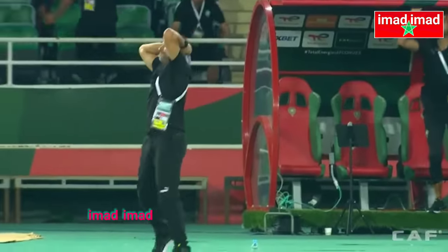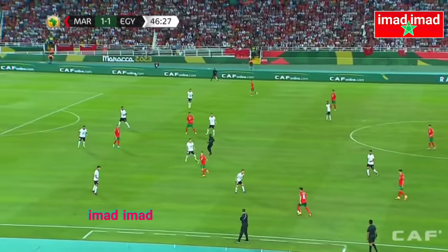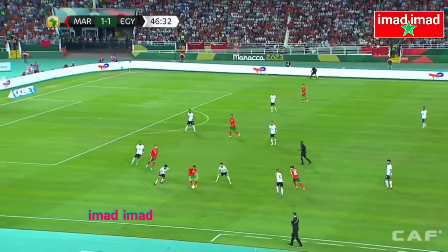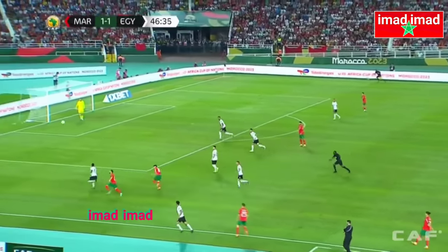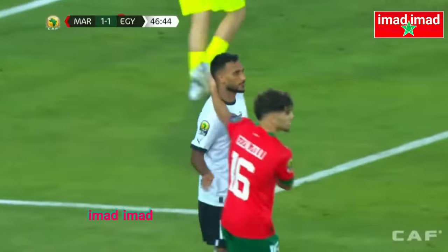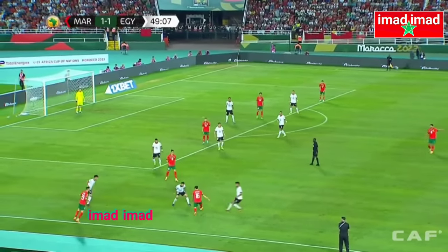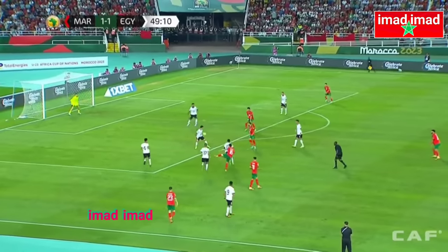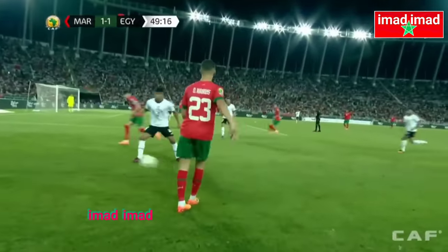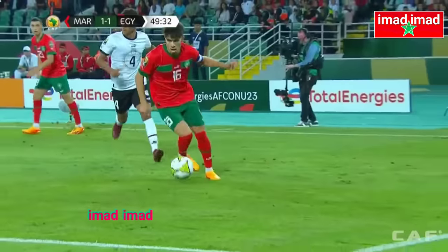The ball maybe just getting a bit big on him there. El-Canoos, El-Canoos, trying to find that gap between the Egyptian defence and the byline. Cross well blocked, but El-Canoos gets there, gets the ball back to his teammate and plays a quick one-two on the edge of the area. Thinks about the shot — big deflection. The ball falls to El-Canoos. It's Al-Zouli again, goes past one.